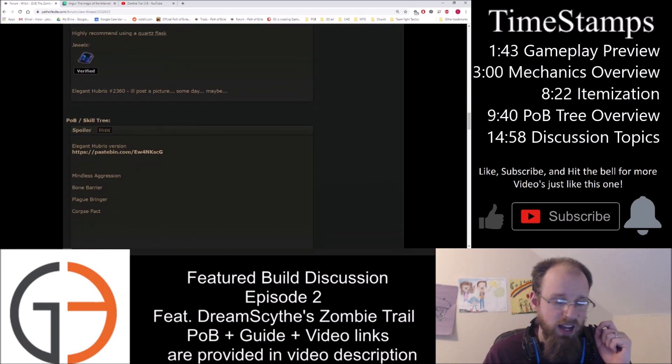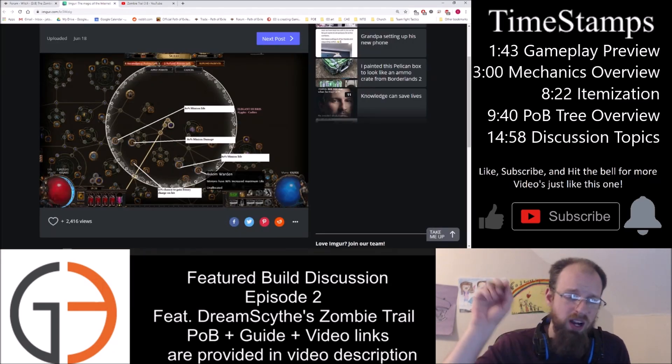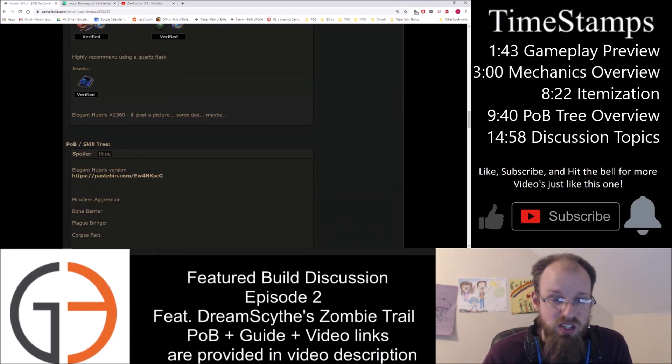He's also got an Elegant Hubris socketed up towards the right-hand side of the Witch Tree near the Chaos Inoculation jewel node. He's socketing this particular Elegant Hubris to give a whole bunch of minion life and minion damage. If you don't have that particular Elegant Hubris, that's okay, but he's got the specific seed number listed, so you can search it on a trade site.